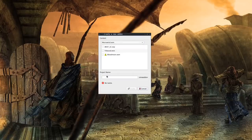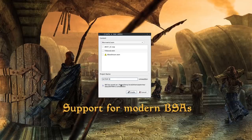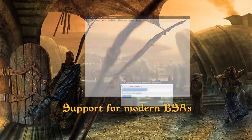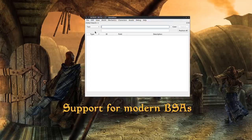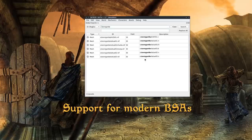Another exciting major non-vanilla feature in this release is support of the compressed BSA format from Oblivion, Fallout 3 and New Vegas, and the original 2011 Skyrim. This allows the engine to move one step closer towards being able to load assets of those games and their mods. And when it comes to Morrowind-focused interests, it allows developers of huge mods to pack their assets into smaller archives — such as, ahem, landmass mods. Hint, hint.